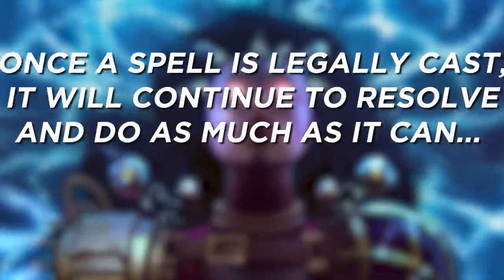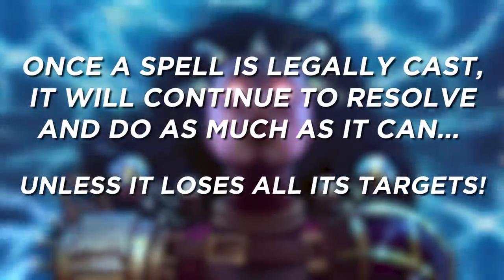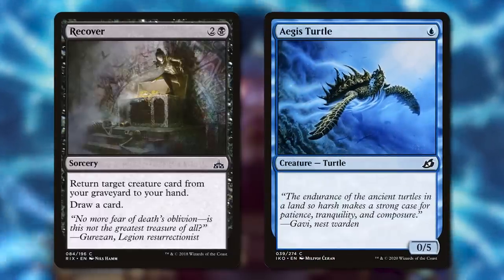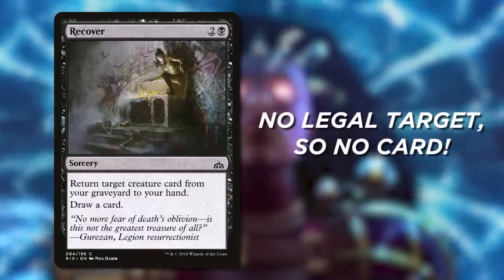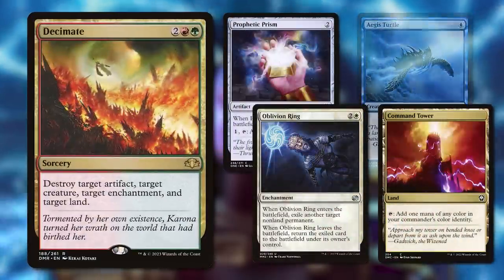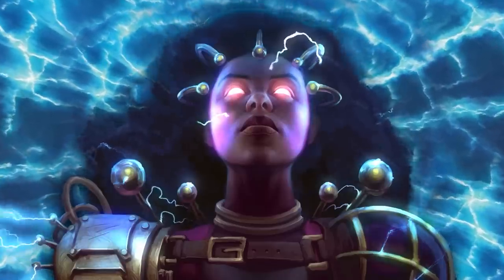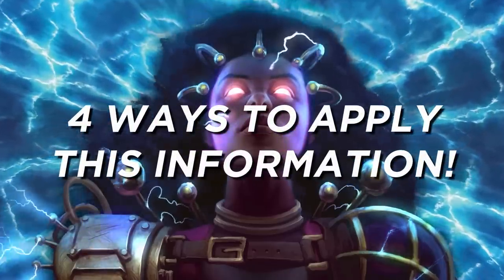Now here's the next part. Once a spell is legally cast, it will continue to resolve and do as much as it can unless it loses all its targets. So for example, let's say I cast that same Recover targeting a creature. In response, my opponent exiles that creature — the target is no longer legal, so I won't draw a card. But similarly, I cast Decimate with all four targets, but in response someone sacrifices their creature. The spell still has three legal targets, so it still continues to resolve even though one of the targets is missing.